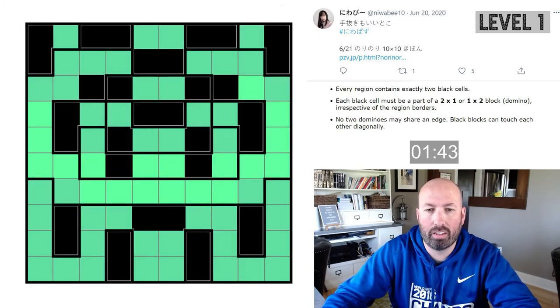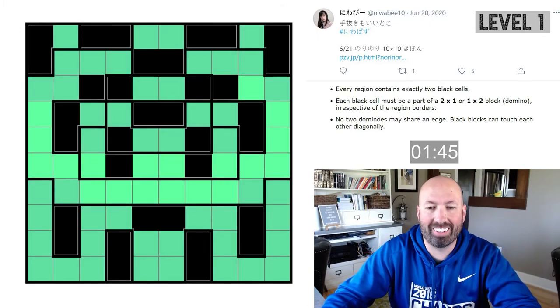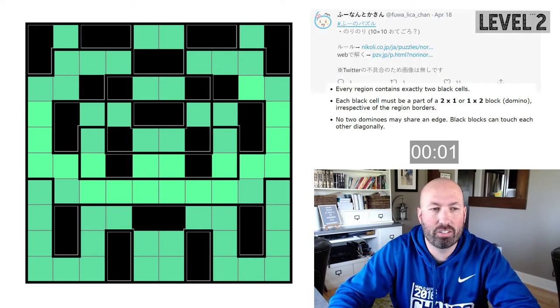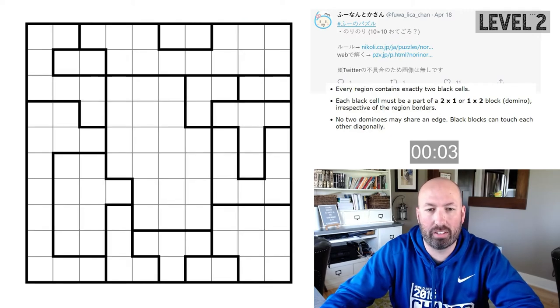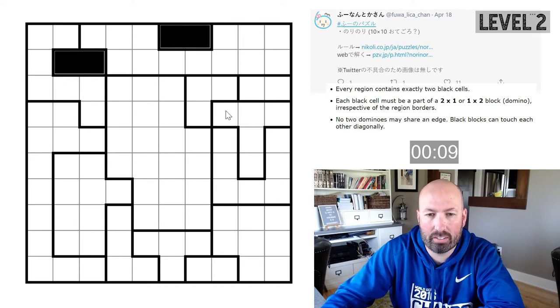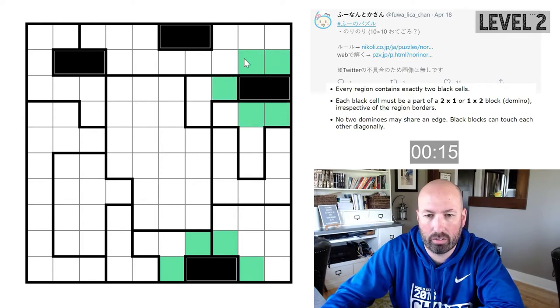That is level one — luckily it didn't cause me too much trouble or I would have been worried. So we're going to move on to a level two puzzle now. We've still got some regions we can fill in — let's mark our greens and see if that helps us.